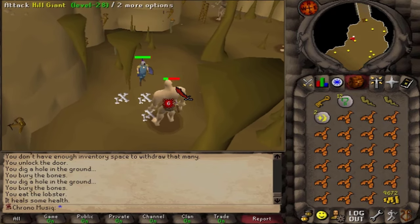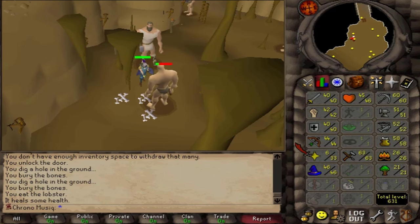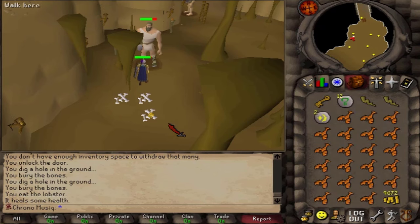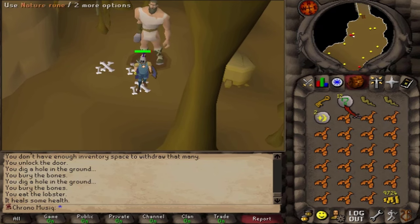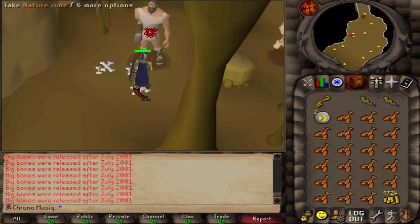I am coming back to the hill giants next game update somewhere next month, so I can train my prayer to 43. I think that would be very nice to get to 43 prayer using big bones. As currently, big bones are still not available.